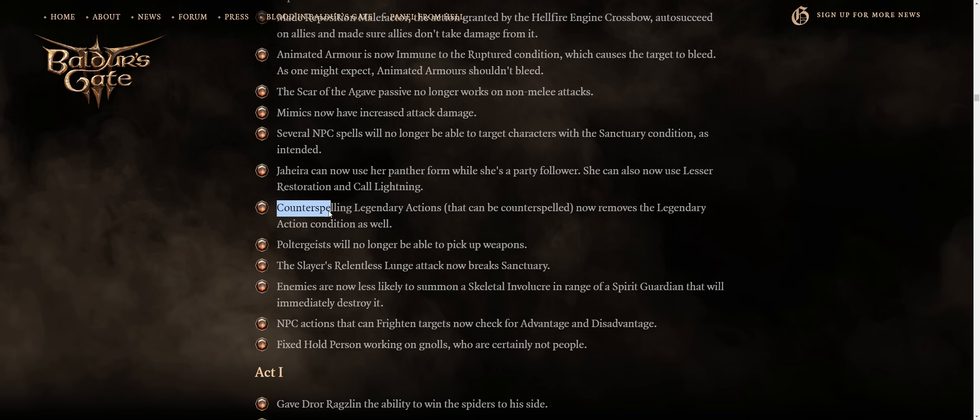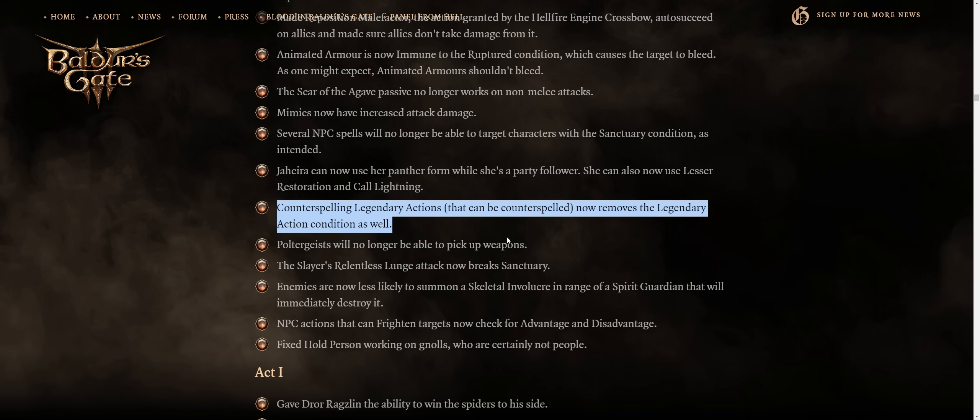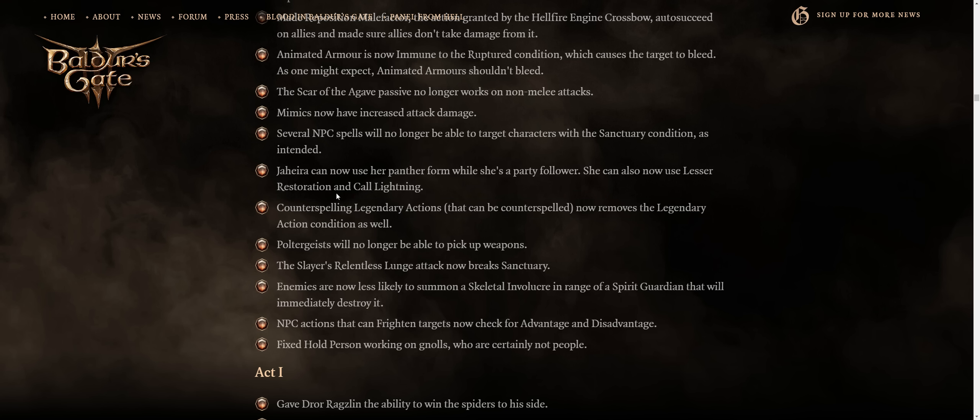Counterspelling legendary actions that can be counterspelled now removes the legendary action condition as well — a pretty powerful change because of how amazing Counterspell is. Usually unless the enemy is triggering their legendary reactions in Honor Mode as a reaction, chances are you'll kill them before they can activate them. And for a fun change, fixed Charm Person working on gnolls, who are certainly not people — poor gnolls.